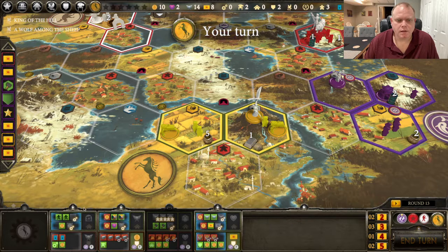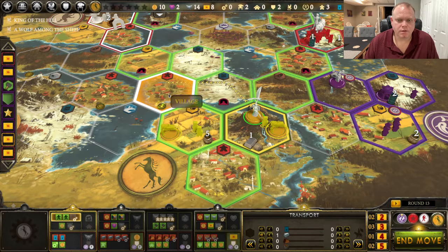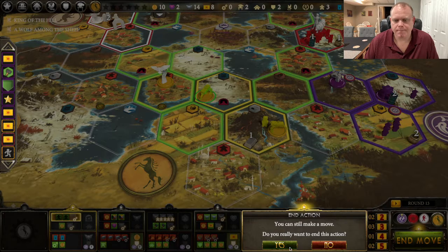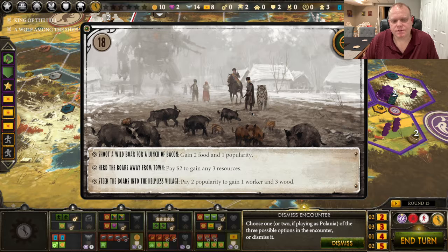It would have been nice if my character was already there — oh, I can get there. We're going to do that for sure. Grab these guys, the food, and go right here. Yeah, I could go further — it makes it a little harder for people to come get me, and I like having access to that wood. So we're going to stay right here and end that move. At the encounter: 'Pay two dollars to gain any three resources' — that would be nice because then I could buy oil and do an upgrade this turn. 'Pay popularity to gain one worker and three wood' — I don't think so. 'Gain two food and one popularity' — I don't need food. But I could use that oil, so we're going to pay two dollars to gain any three resources.